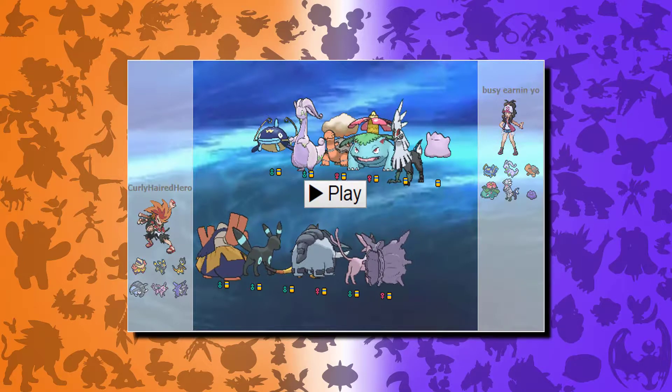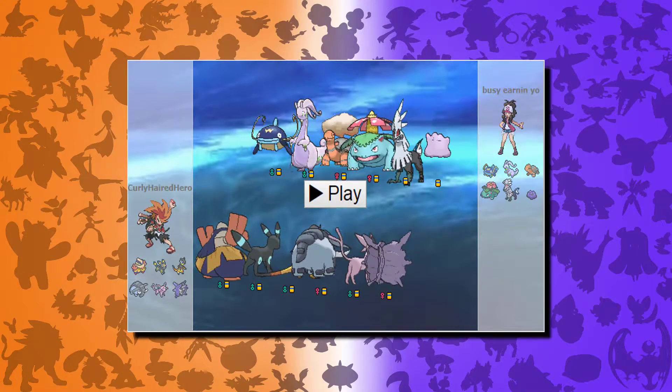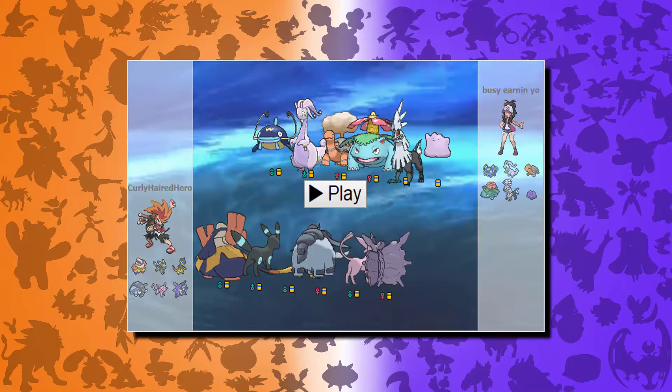My opponent has a pretty balanced, somewhat gimmicky team. They've got Wiscash, which is in a similar position as Hariyama to be honest. There's Goodra, who's an overall pretty good Pokemon. Torkoal, who's not half bad — you usually see him with Drought on some teams, but I highly doubt that's going on here given the team structure. There's Venusaur, who's always been good. There's Sylveon, which is kind of an odd Pokemon, and then there's Ditto, who's the oddest of all.